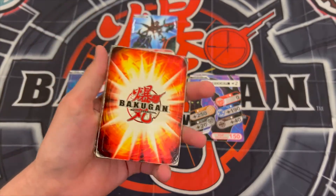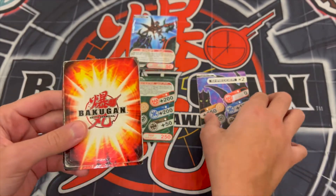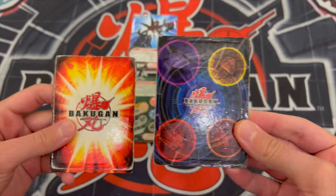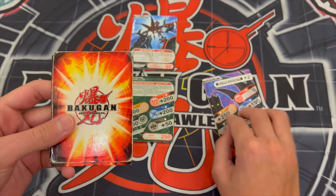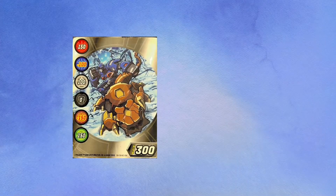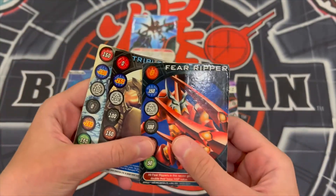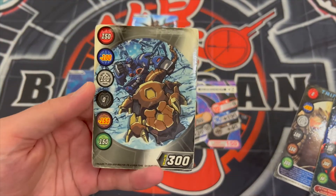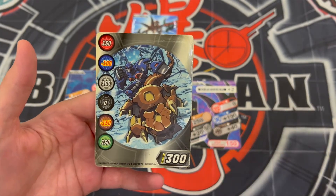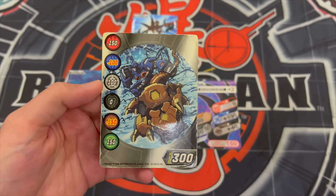Now to compare it with the HSP Gate card from the Spin Master side. As you can see the back is very different — this is the Sega Toys while this is the Spin Master Gate card. So they're quite different on the back, and so is the artwork. As you can see they also have the HSP value. This is a silver gate card which has no title and no text box or bonus except the gate attribute bonuses.